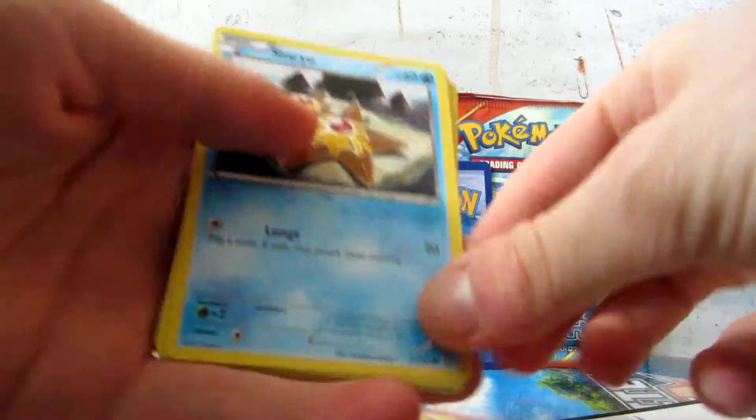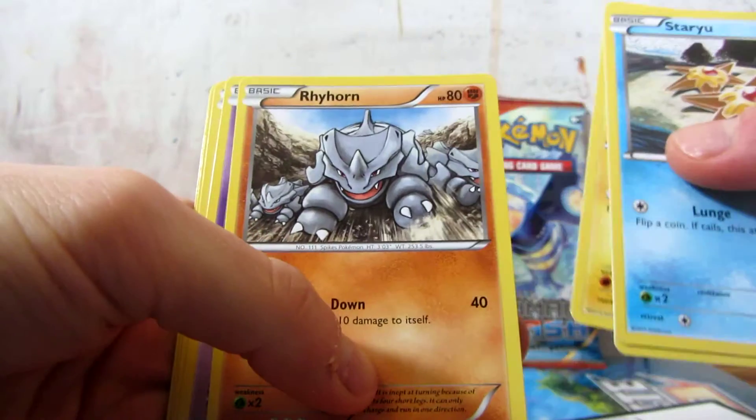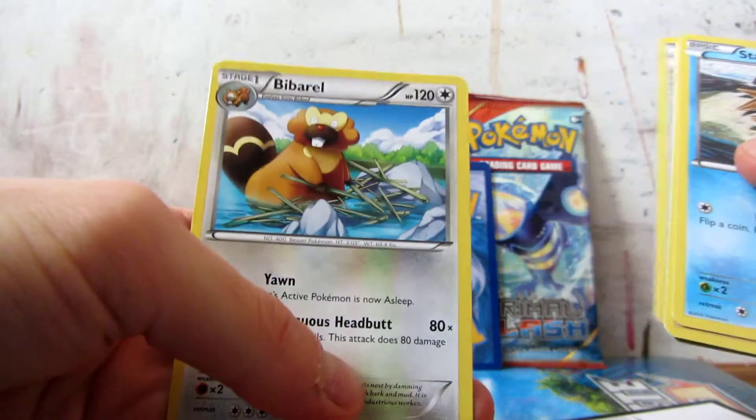Okay, first pack: Staryu, Torchic, Tynemo, Rhyhorn, Pentacle, Electric Ancient Trait, Scorched Earth and Bee Barrel.